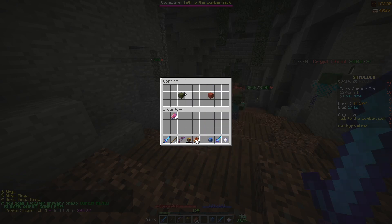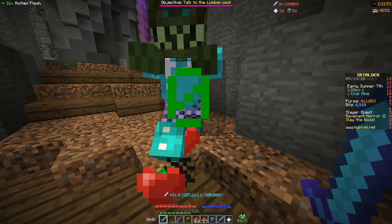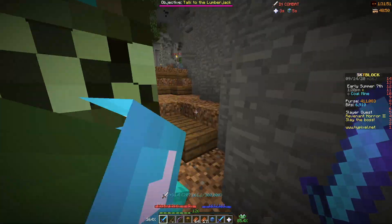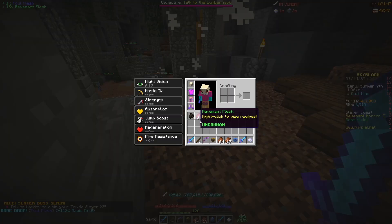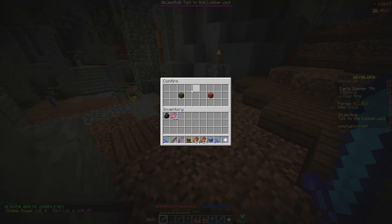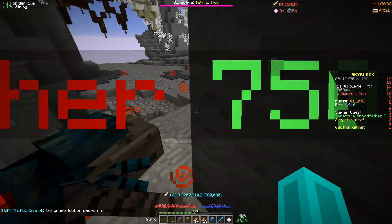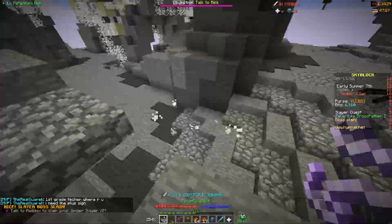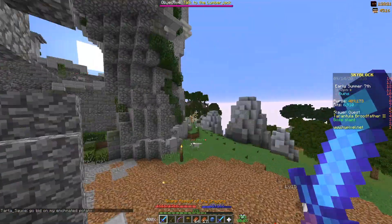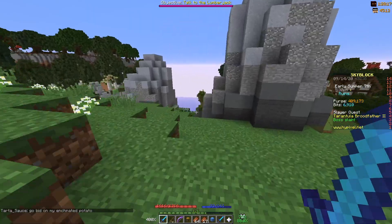Step 3: kill a Revenant Horror Tier 2 boss — he has 20,000 health. For all Zombie Slayer bosses, you want to be in the Crypt because it has the highest level zombies and the most zombies in the game, meaning you can spawn your boss super quickly. Step 4: kill a Tarantula Broodfather Tier 1. The Spider's Den is obviously where you want to kill spider bosses because it's the only area with spiders.